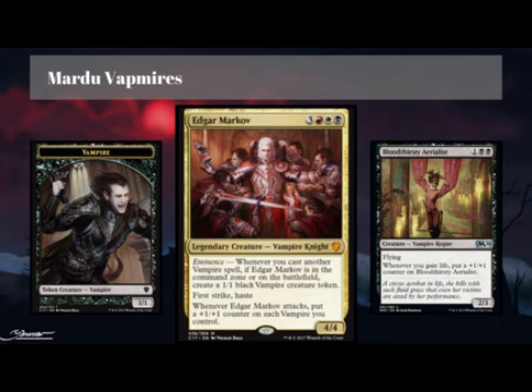He has an awesome Eminence ability which says: whenever you cast another Vampire spell, if Edgar Markov is in the Command Zone or on the battlefield, create a 1-1 Black Vampire Creature token. He has First Strike and Haste, which is incredible, and every time he attacks we're going to put a +1/+1 counter on each Vampire we control. We're going to make a bunch of Vampire tokens by casting a lot of other Vampires, and we're going to use some minor Lifelink strategies to boost up some Lifelink synergies. So let's get right into it.